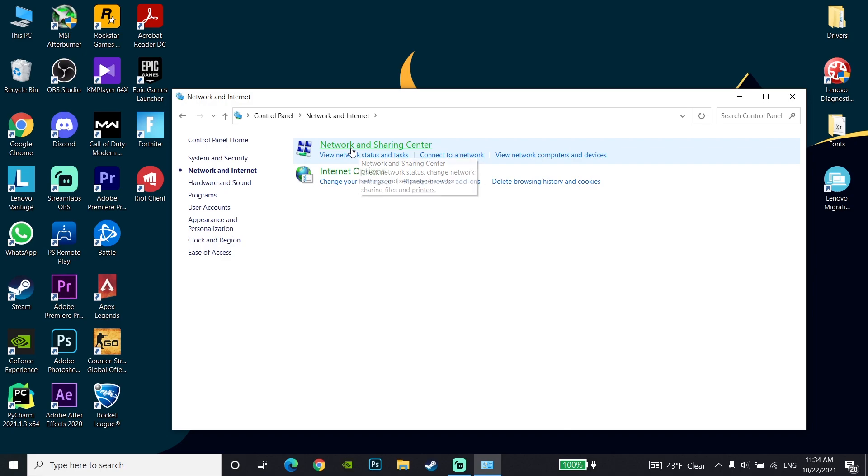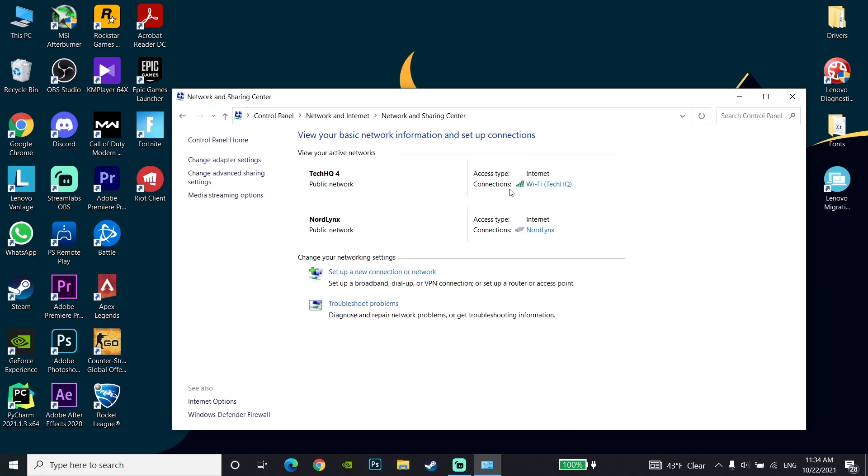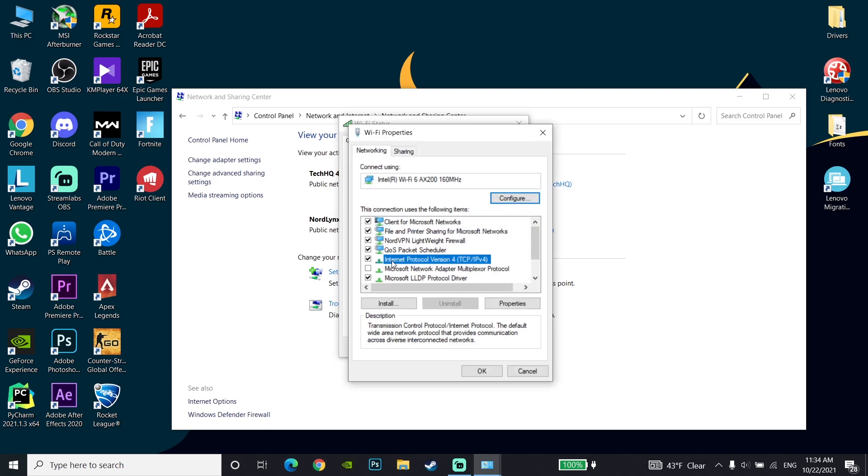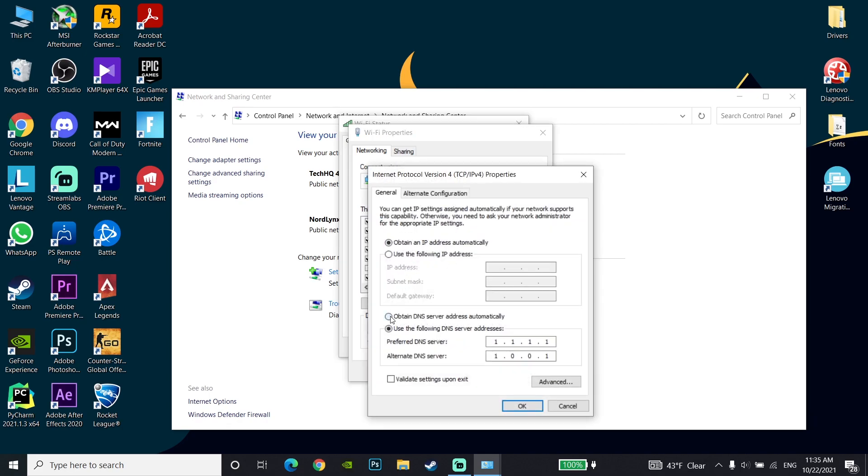Now double-click on your internet connection, then go down and click on Properties. In the Properties window, double-click on IPv4, or Internet Protocol Version 4.